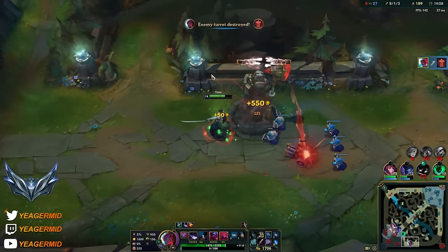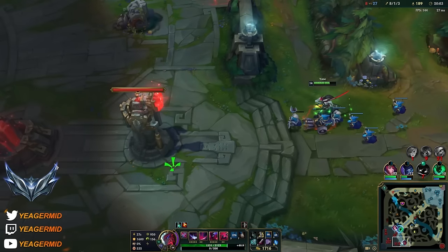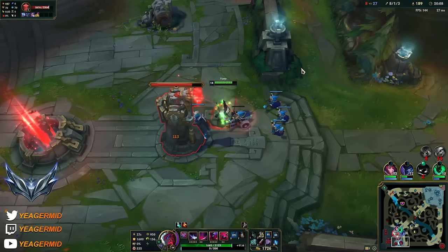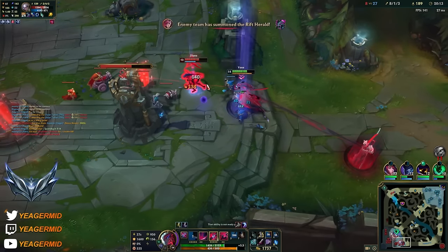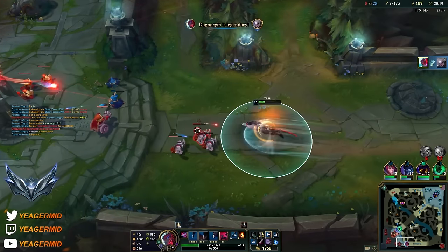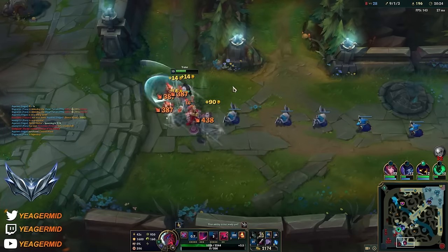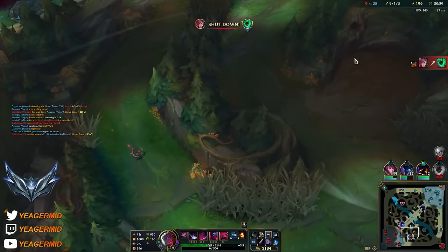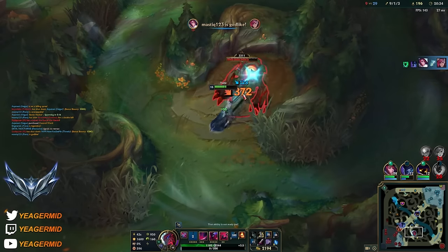We can heal up pretty fast because we have double lifesteal items and we just keep pushing it bot side, guys. It's a way that you maintain a very high CS per minute like I have right now. And of course you can see on your E icon when the mark gets caught in half - that means that your pre-casted E will execute. But keep in mind, if they use a shield right before you recast your E, it might still save them. So it's not a guaranteed execute.